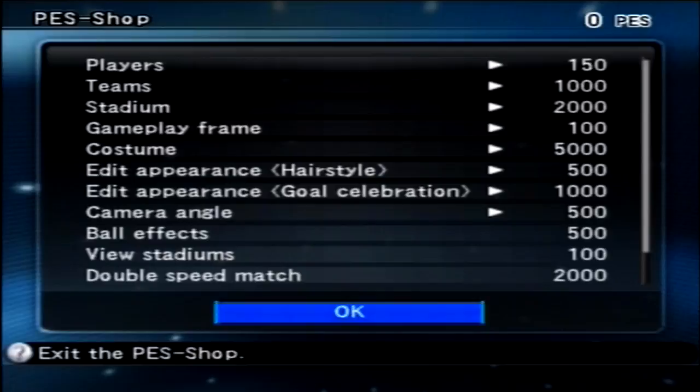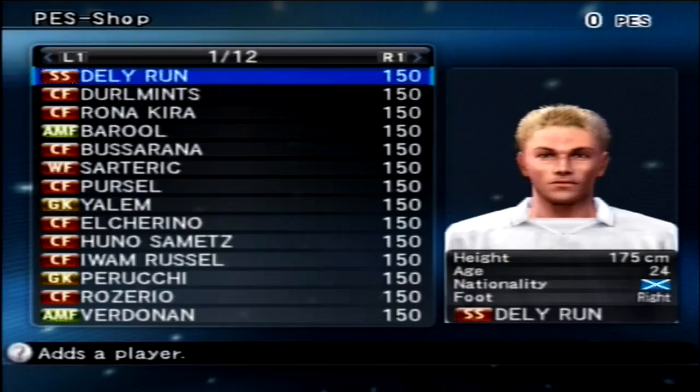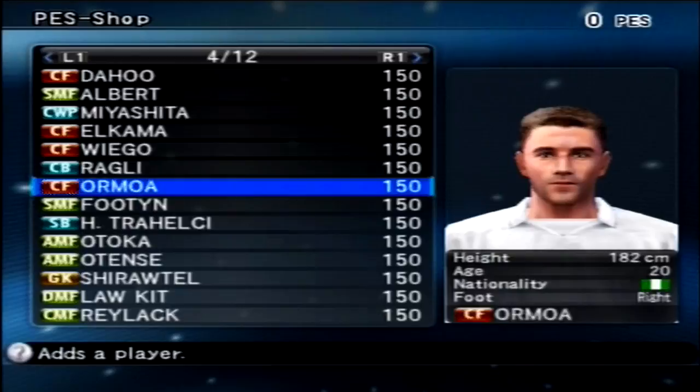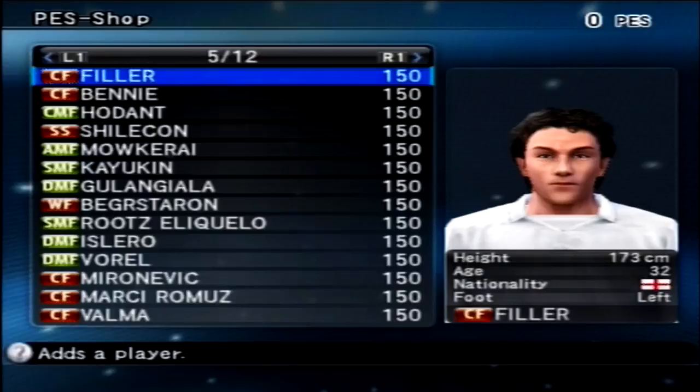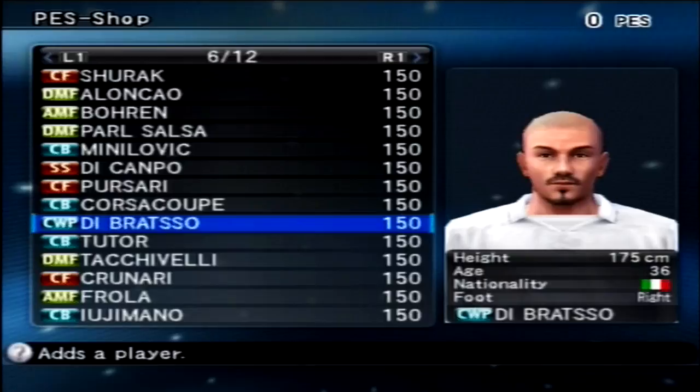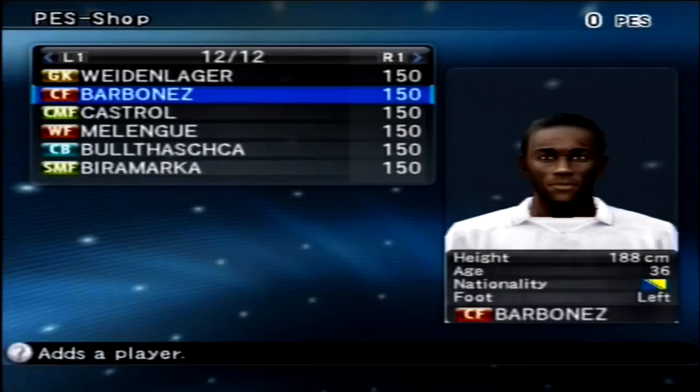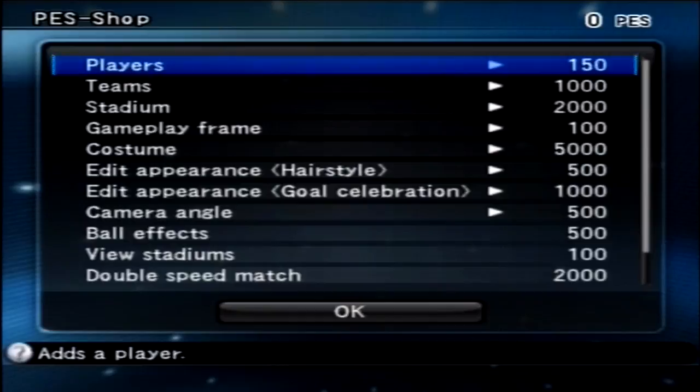Then we've got the PES shop — this one's kind of interesting. It's pretty much just the same as PES 6 with maybe a few minor differences. There are players with some legendary names in here like Lawkit, Footy, Dahu, Roots, Root Beer, and The Rock. You can add a player for 150 points, which you earn by winning games and cups.